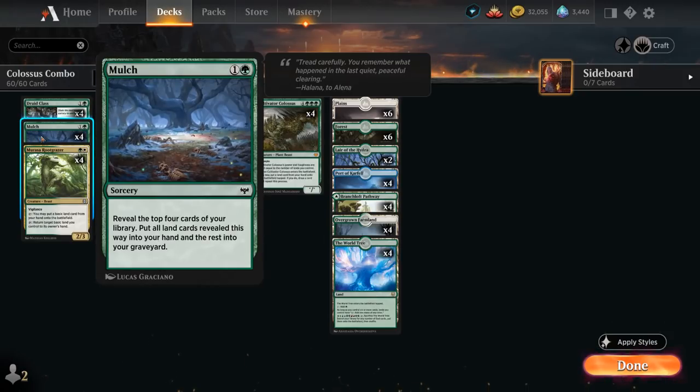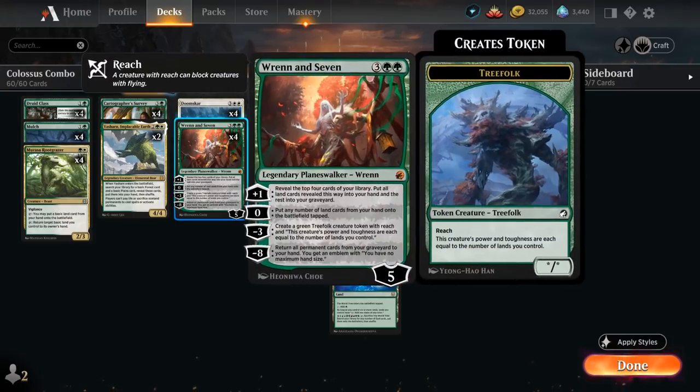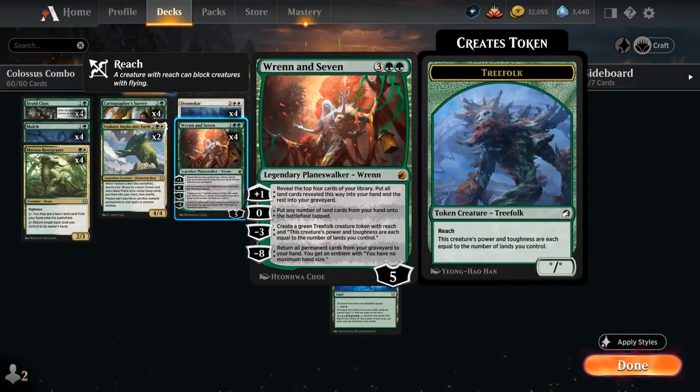In a deck with 30 lands we're quite likely to find at least 2 lands with Mulch, so it's a nice bit of card advantage as well. At 5 mana we've got Ren and 7, whose plus-1 ability is essentially the same as Mulch, providing more card advantage and potentially milling over Colossus. The 0 ability can put any number of land cards from our hand onto the battlefield tapped — an ability we shouldn't use too often since we'd rather keep lands in hand to combo off with Cultivator Colossus and draw additional cards.